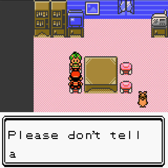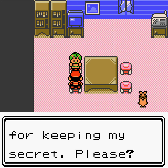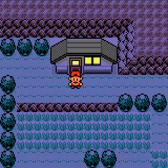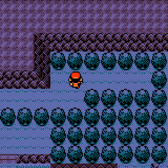Oh dear, you found me! Please don't tell anyone about me! I'll give you this for keeping my secret, please! Alright, TM47 - I believe that's Steel Wing. Which, it's nice to have. We already have a Steel Wing Pokemon, but it's nice to have nonetheless.